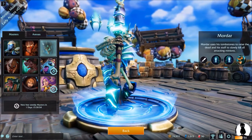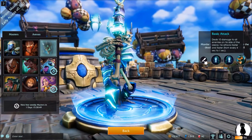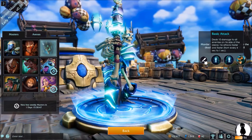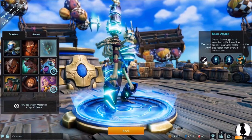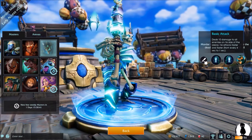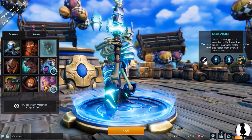His basic attack is unlike any other hero in the game. It hits absolutely everything on his side of the board, but only for 10 damage. The longer Mordar attacks, the faster his attack speed gets, increasing his DPS from 2.5 to a whopping 10 DPS to all targets on your side of the board.